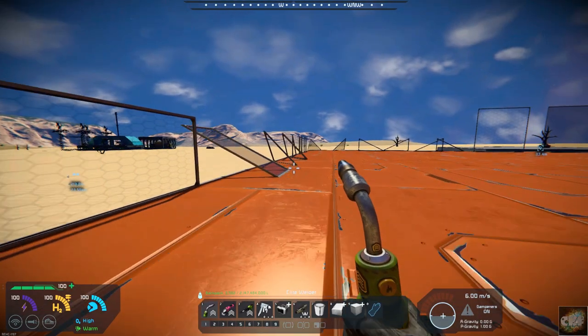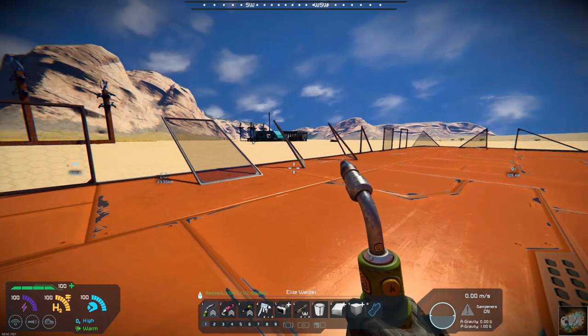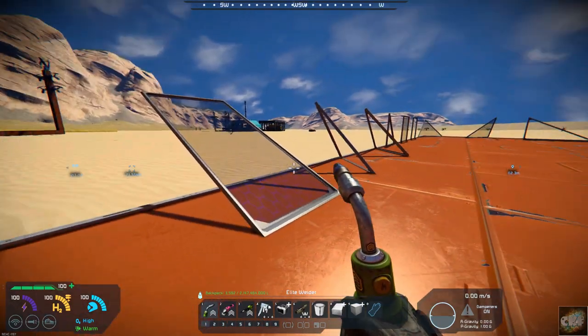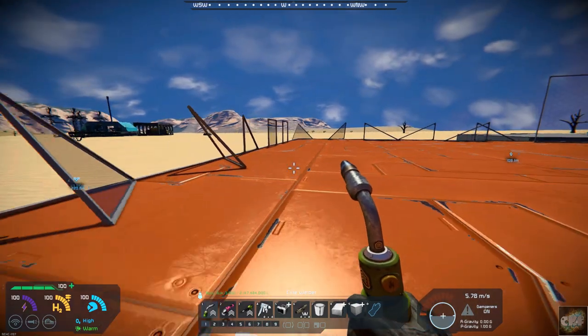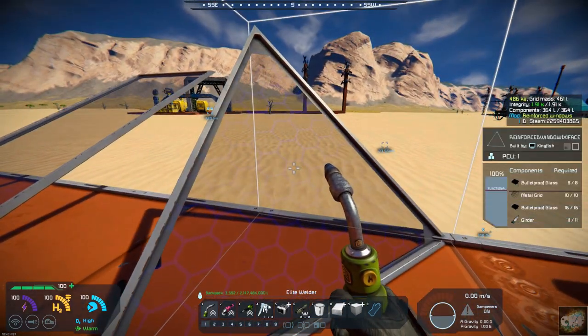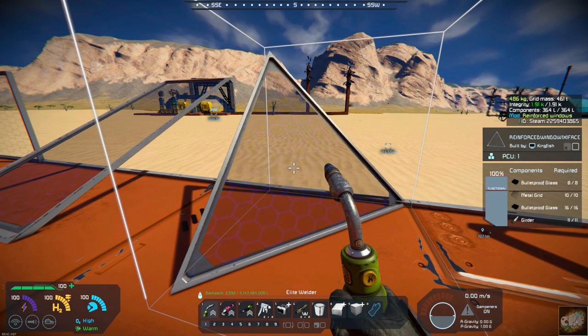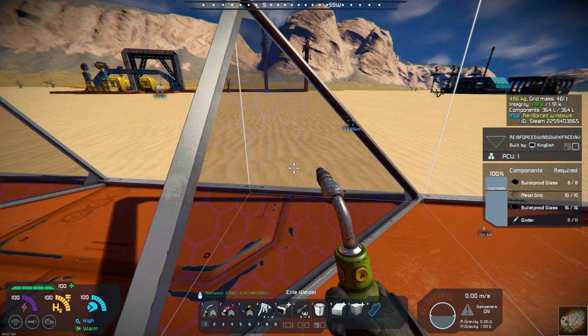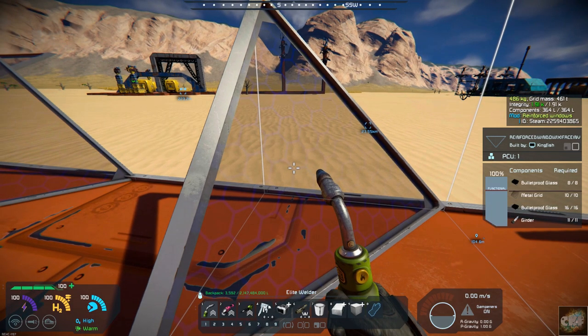This is all vanilla so you don't need any of the DLCs for this mod, so you can build away and pretty much be able to build the same types of structures you would, except with reinforced windows. Again you can see it's got the same recipe — the bulletproof glass and the girders, but it's also got metal grids.